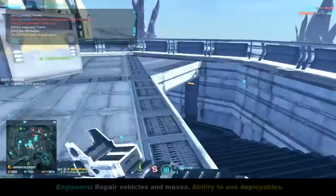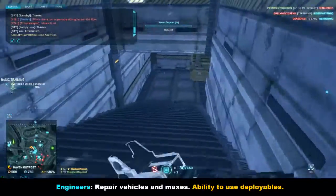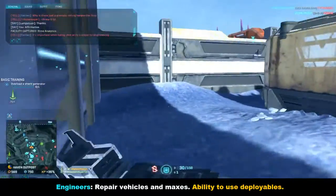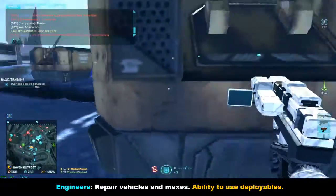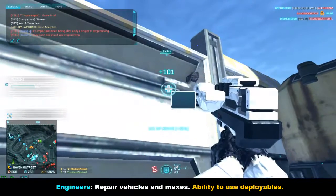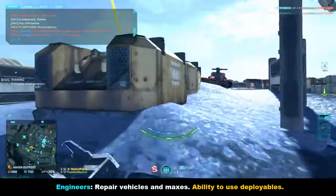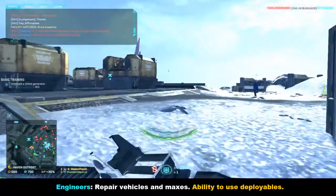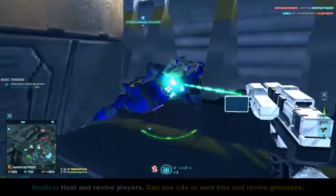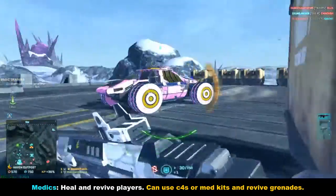Now let's talk about the support classes. Engineers are some of the most requested people in the game, yet not enough people play them. They repair vehicles, MAX suits, and air vehicles — you name it. They have access to turrets like the MANA turret and the anti-vehicle turret, and they can toss down ammo packs. They also have access to mines, so you can rack up quite a few tank kills and Sunderer kills — the whole nine yards.